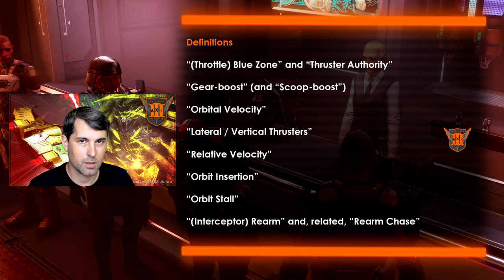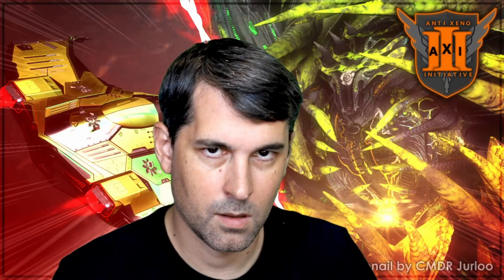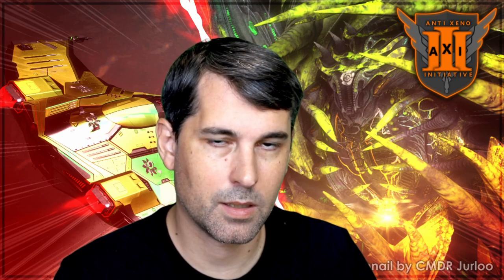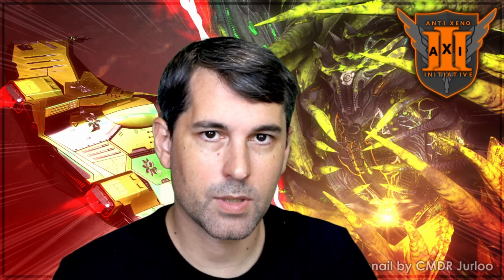Interceptor rearm — and its associated concept, rearm chase — is the period when interceptors have finished their attack run, turn away from you, rearm their lightning special attack, and fly roughly away from you before turning back and initiating a new attack run. The characteristics of rearm vary quite a bit between interceptor variants: the basilisk's rearm is the longest and happens in two phases, whereas the hydra's rearm is the shortest and most frequent. As mentioned, each orbit has four phases: insertion, formation and sustaining, rearm chase, and exit.